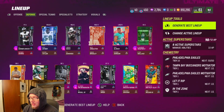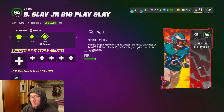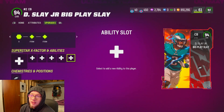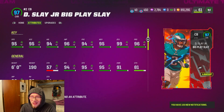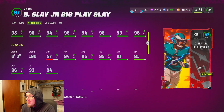I just went ahead and powered Darius Slay up because you have to power up his AKA card. His base card was like 200,000 coins, but you gotta get those discounts. Before we go to the abilities, here are his stats: he's a 97 overall — that's with the gold In the Zone strat card. He's six foot, 190 pounds, 95 speed, 95 acceleration, 94 play recognition, 95 man coverage, 99 zone coverage, 96 press.